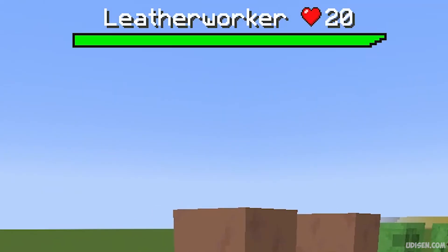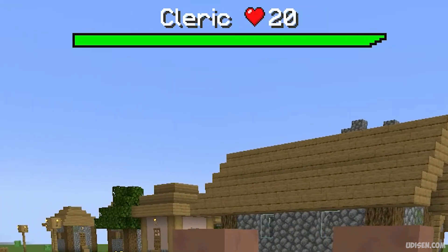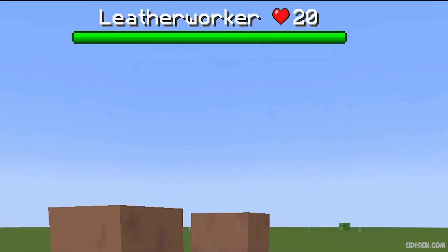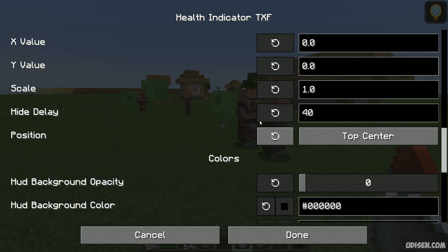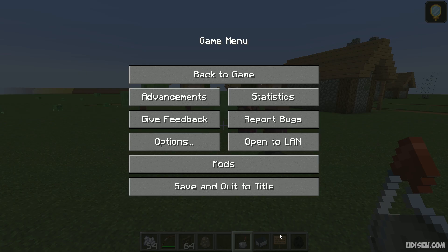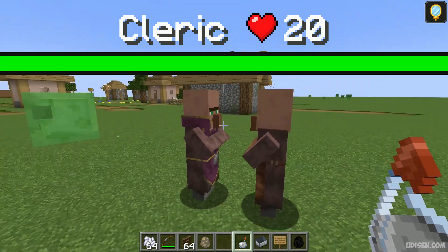Also, there are several different bar design types. For example: modern style, vanilla style, rounded style, and minimalistic. In the settings you can also change how the bar looks. For scale, for example, I want it big for no reason — four times bigger than usual.